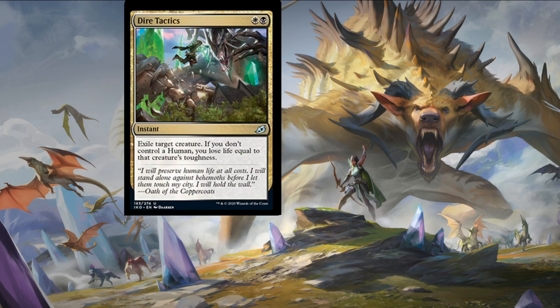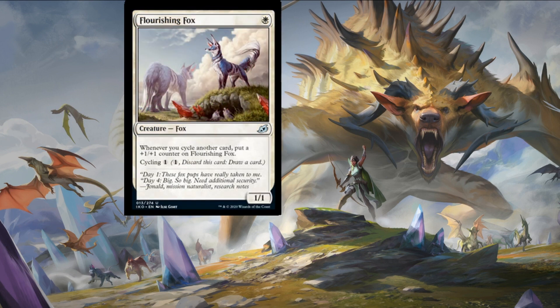Our next card is Dire Tactics. To play this card you pay a plains and a swamp for an instant that allows you to exile target creature. If you don't control a human, you lose life equal to that creature's toughness. This is amazing removal if you have a human — otherwise it's a self-draining Swords to Plowshares for an extra swamp. Also great at instant speed, which cannot be underestimated.